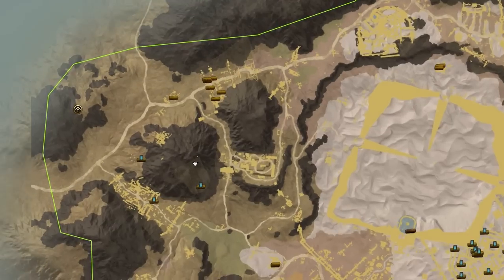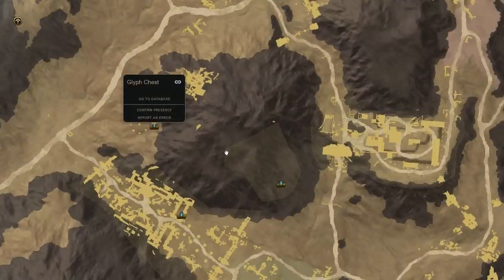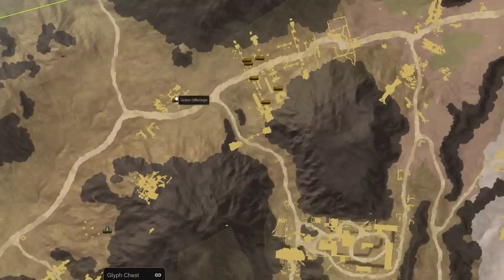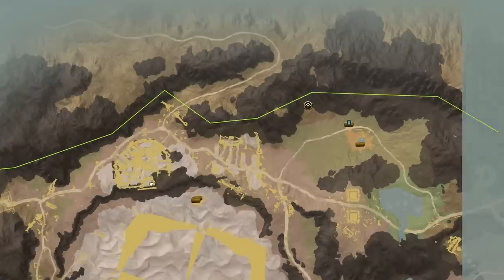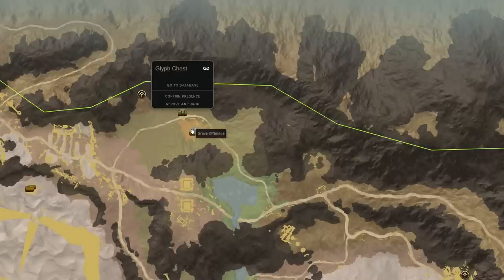Another spot you can potentially go for is in the northwest corner — there's a spirit shrine up there and you should be able to get that glyph chest by yourself. There's one glyph chest up there that's going to be a little bit harder, but you can go for it if you want. There are also some grave offerings on the side that you can always go for as well.